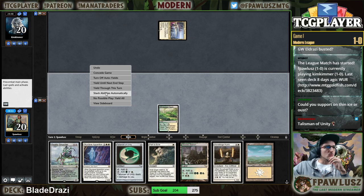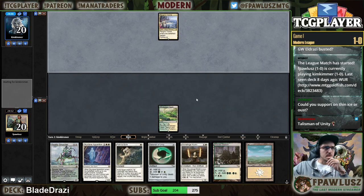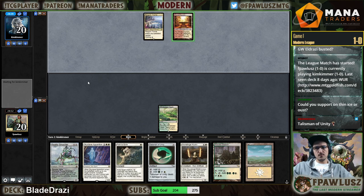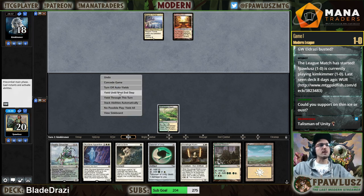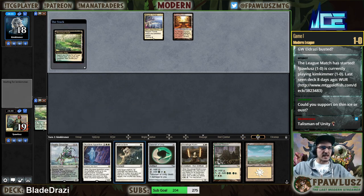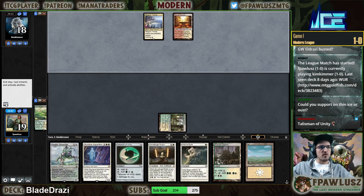For me to play this Talisman — I'd rather just play Stoneforge on two. Can you support Stoneforge on Thin Ice? It's not about the type of removal, it's more so about the fact that I don't need that kind of removal because I already have Operation.